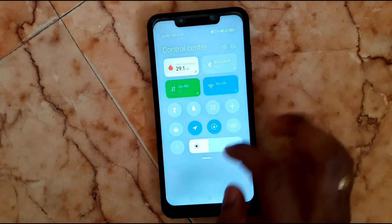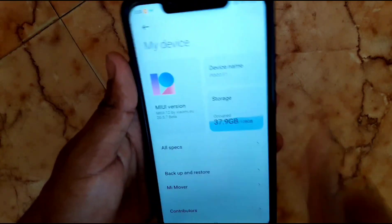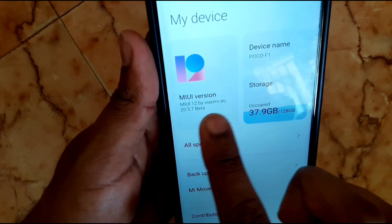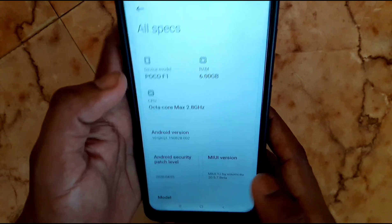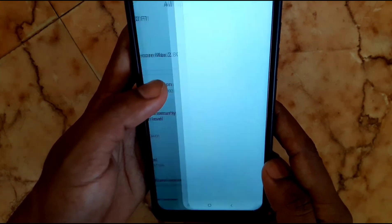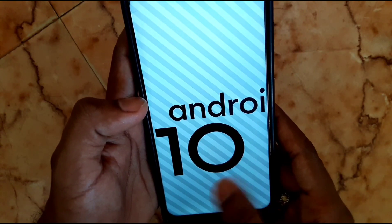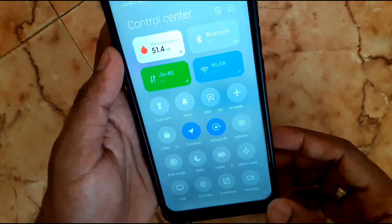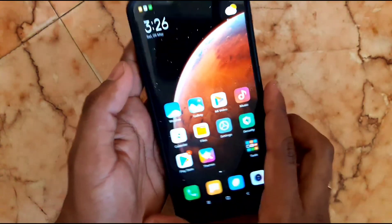Go to Settings, then My Device — now you are able to see the MIUI version. It's 20.5.7 from Xiaomi EU port. This is Android 10-based ROM. Now let's do a review of this ROM.